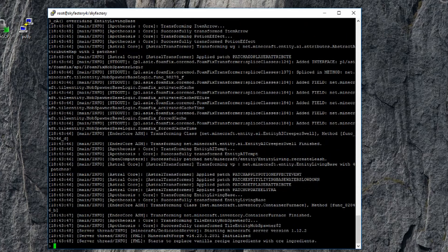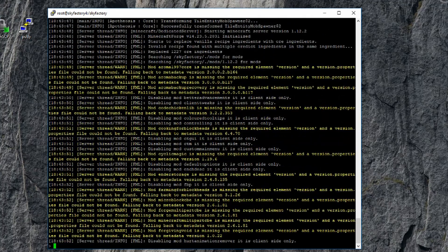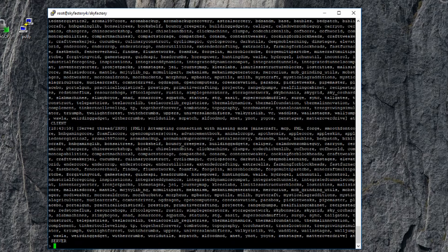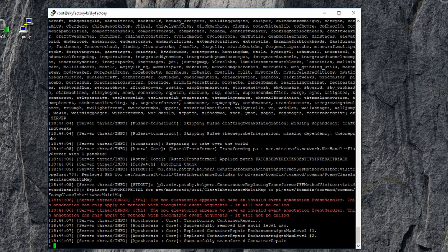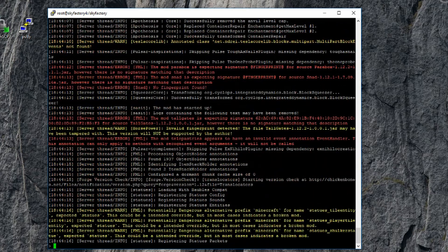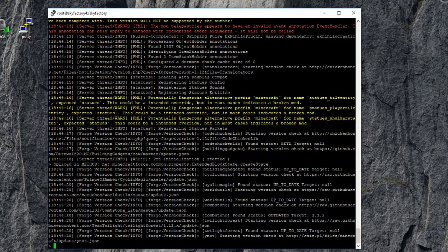Now this is a beefy server, so when you go to start it this will run for a while — it takes a long time to load. You'll see all sorts of colored stuff fly past at Mach 5; that's totally fine. You'll see errors every now and then like FML (Forge Mod Loader) errors — that's normal. If it crashes, that's a different story. Let this load all the way until it stops. When it stops, it's generating the world for the first time.